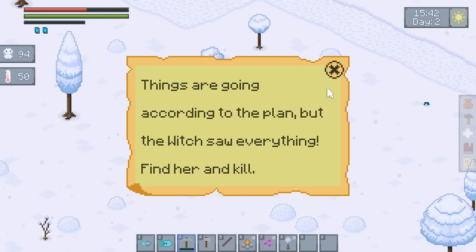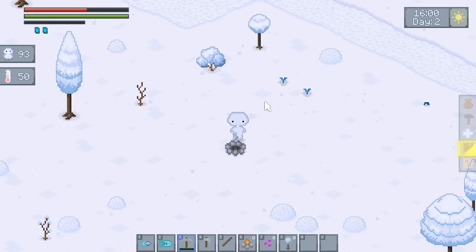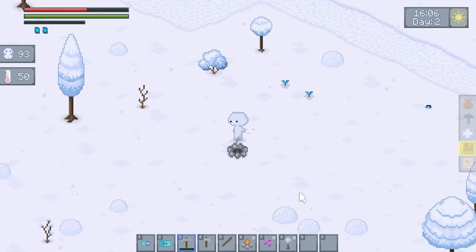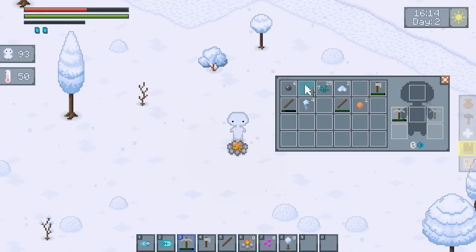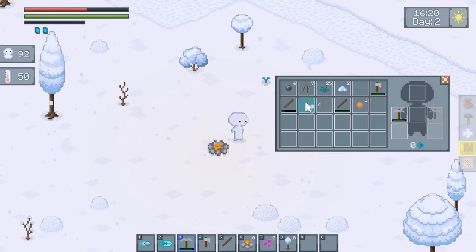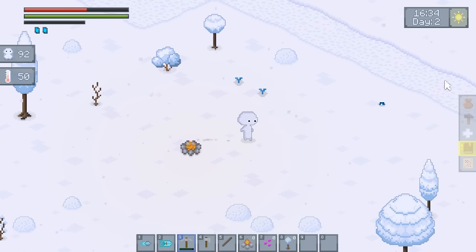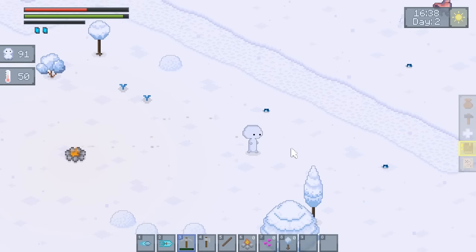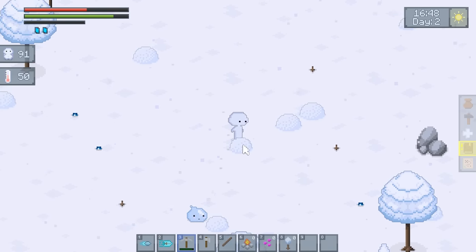Let's read the notes: 'Things are going according to plan, but the witch saw everything. Find her and kill.' The witch must know something — you have to find her. Maybe the old man knows where she is. Can I add twigs to this fire to start it back up again? Okay, cool — so that's something to note for the future. These green herbs I've been picking up are actually useful as well. Since I'm not starving anymore, let's go find the old man.